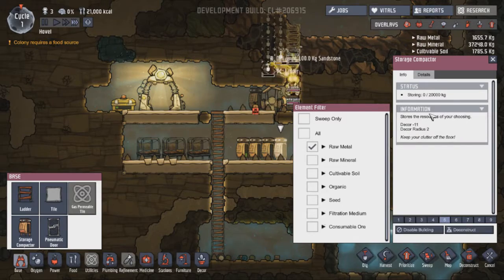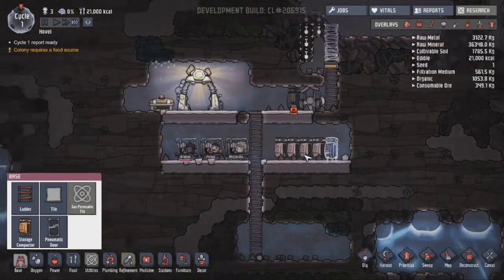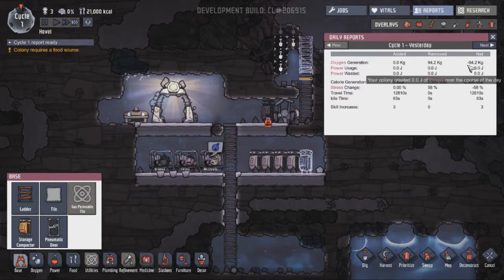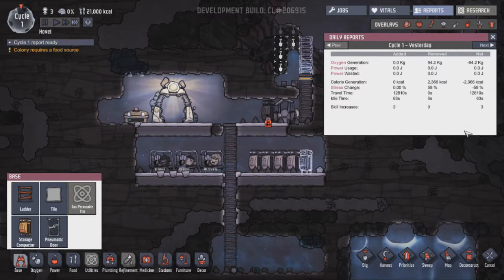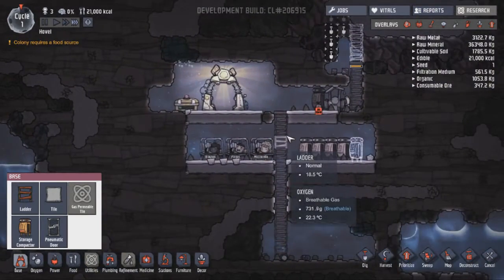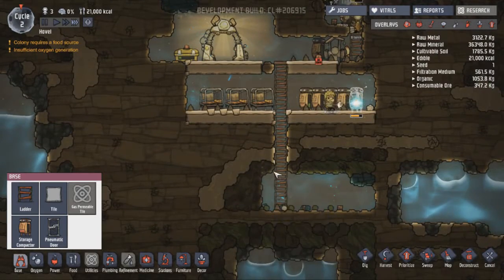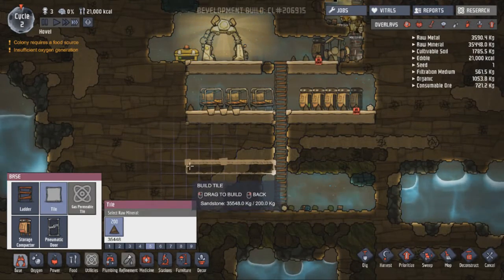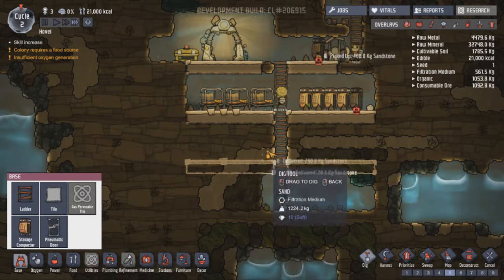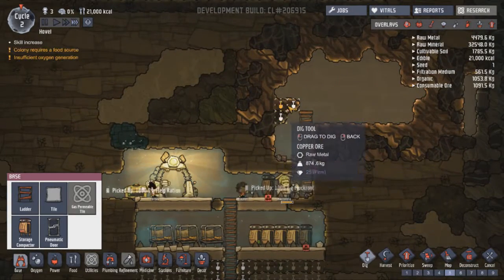And you can be raw metal, and we need one for soil. Day one done. We lost 94.2 kg of oxygen — well, we'll fix that at some point, probably soon. First let's start doing this. Good. I'm going to put research down here, so power can go over there I guess. You can get to them, can't you?